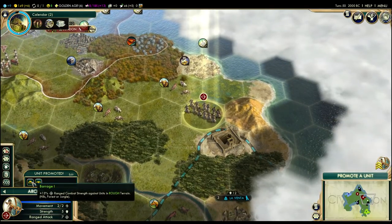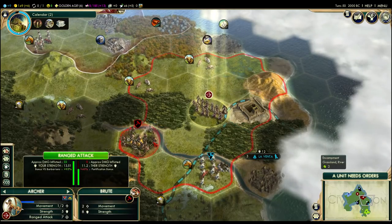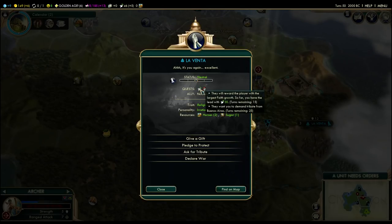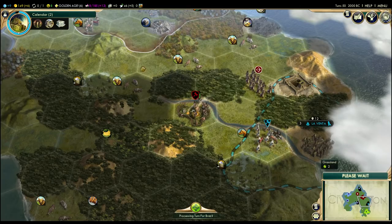This archer got its first promotion. We're going to go ahead and give it Barrage, then move one tile over here, which will give us vision of the barbarian brute, and we're going to start shooting him. We're hoping to get a mission from La Venta to destroy that camp, but we still don't have it. They want us to demand tribute from Buenos Aires — we're not going to do that.